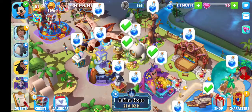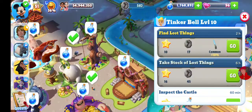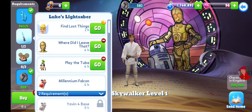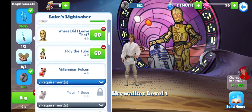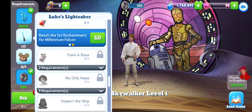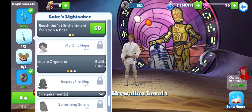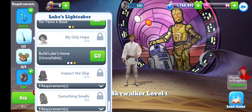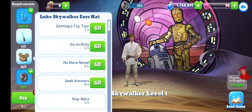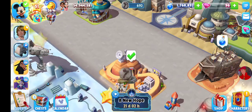Let's also check which characters are helping us in the event: we have Tinker Bell, C-3PO, Goofy, Millennium Falcon, Yavin 4 Base, Leia Organa, Darth Vader, and Jawas. We have a lot of them!